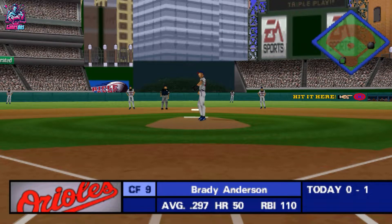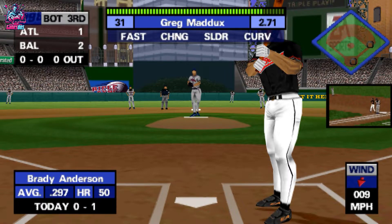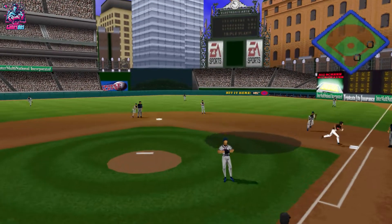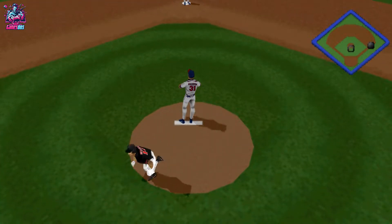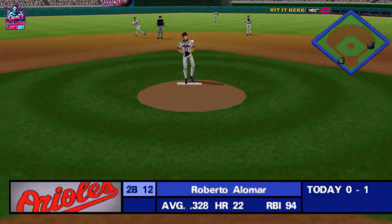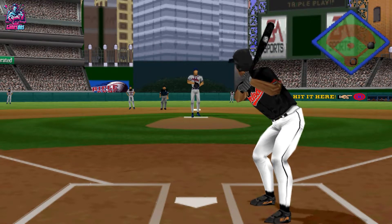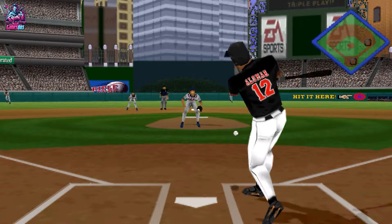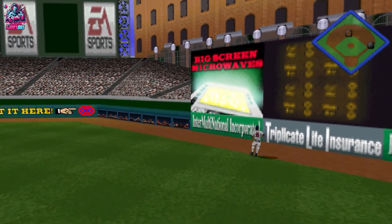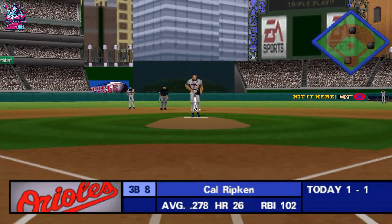He's hit by the pitch. Hitting 0 for 1, Brady Anderson. They're going to have to keep it on the right side of the infield in order to move the runner over. Pop-up to first base — he dropped it. Throw to second — he's out of there. An error. One out, one on. Ground ball to first base. Throw to third. Three hits in the game for Baltimore. One out, runners on first and second.